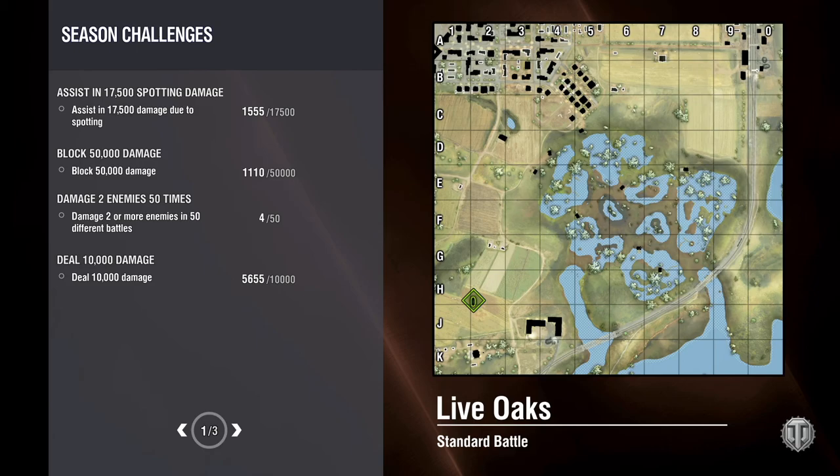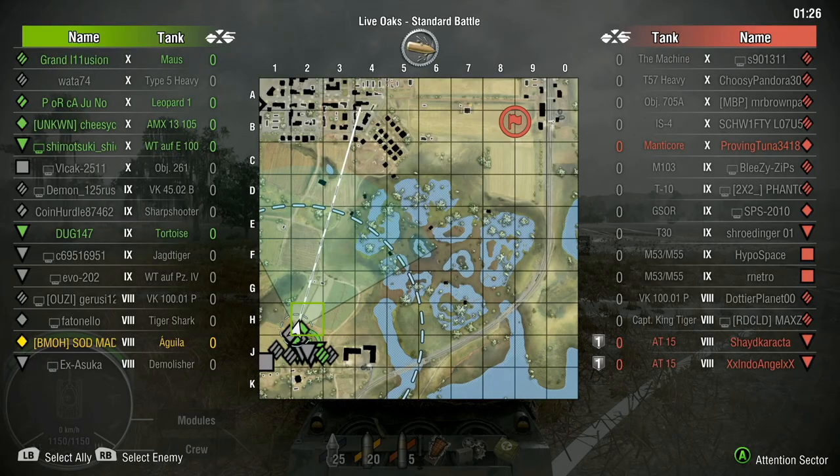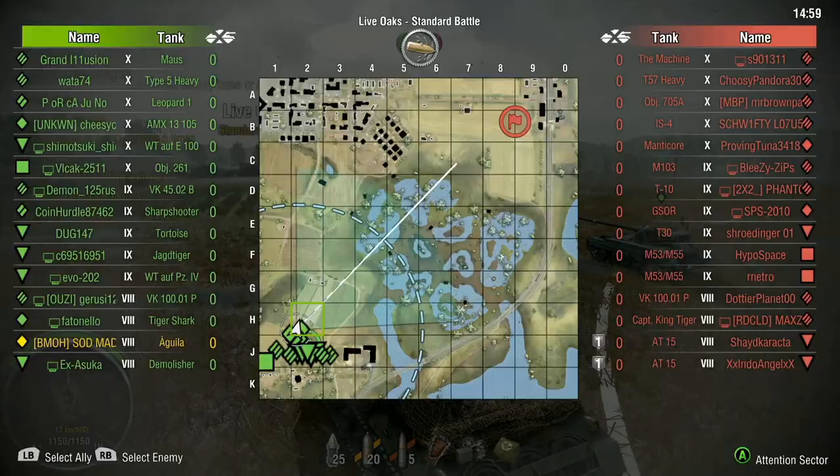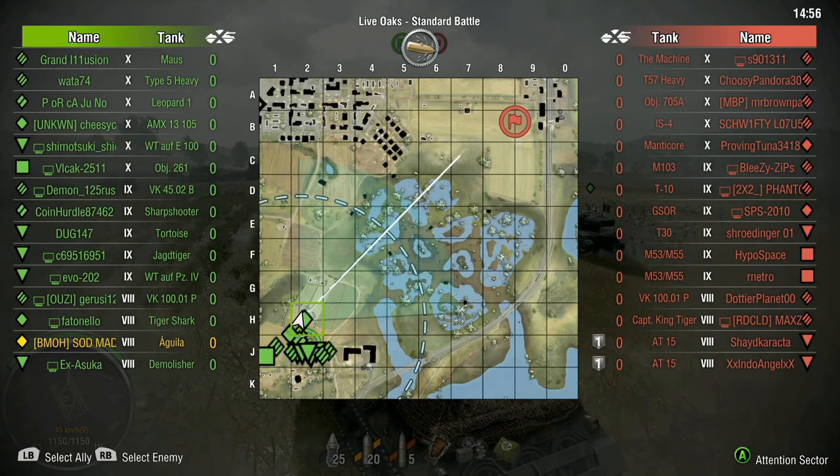Live Oaks — I really like this map. The reason I chose this replay is because we are bottom tier. I don't want to show my top tier replays or my best matches; I just want to give you my experience inside these tanks and ways to maneuver in them, positions on maps. Inside light tanks on Live Oaks, I really like to take that center position to scout out on the left and right side — heading down the G line, you can spot all the way up to C. With a good enough crew, your concealment is just fantastic.